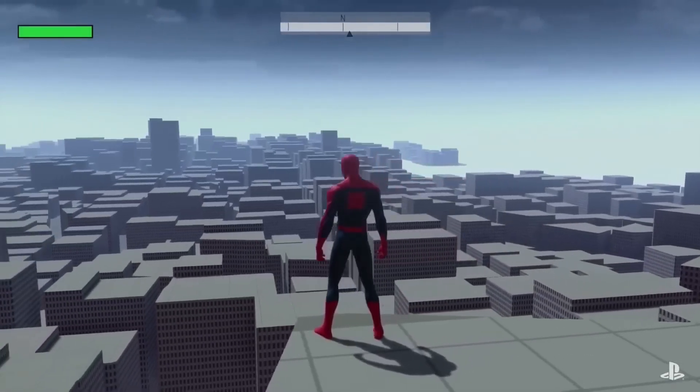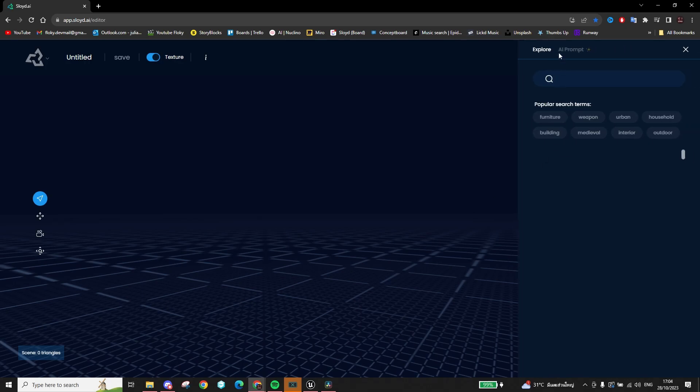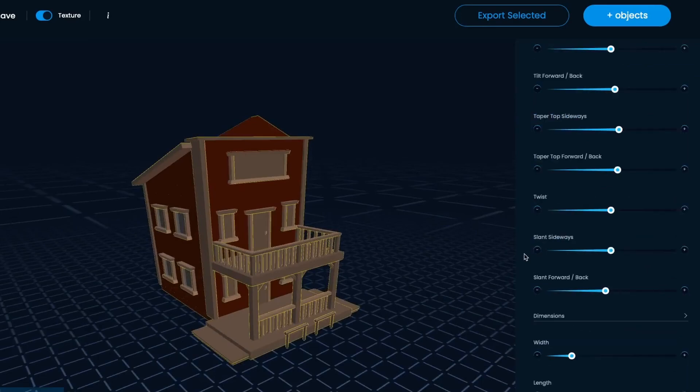Now, usually you shouldn't start with the visuals, but I'm a sucker for cool-looking graphics, so that's what I'm going to start with. I'm using our tool called Sloid and simply ask the built-in AI to make a Wild West building. Then I do some little tweaks and that's basically it. Now I just click the download button — this took me like 30 seconds.